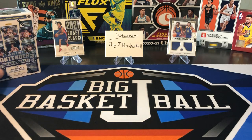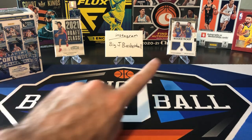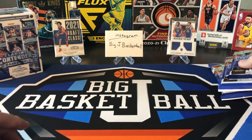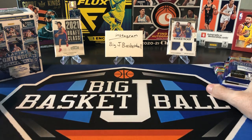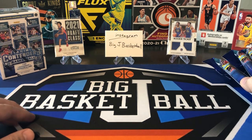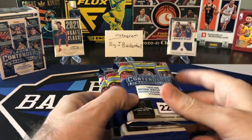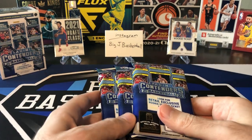If you missed last Friday's video, we did a couple blasters — we got that Cade Draft Class Rookie and the dual jersey of Kaminga and Moody. Let's go ahead and do the fat packs first and then we'll save the blaster for last since that should have a hit, either an autograph or a memorabilia card.